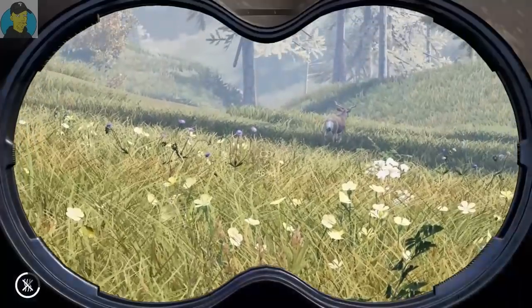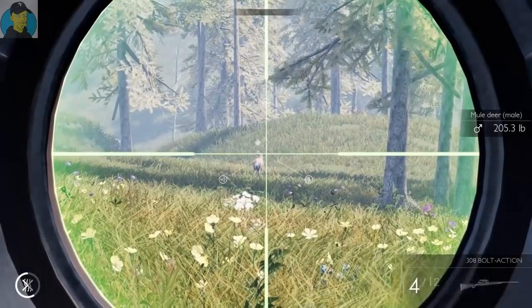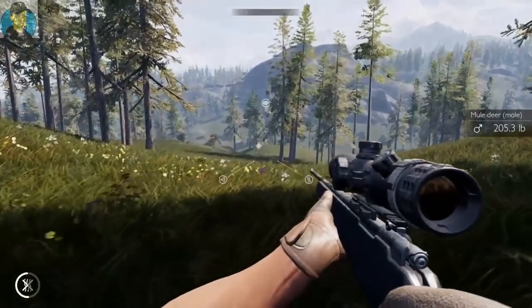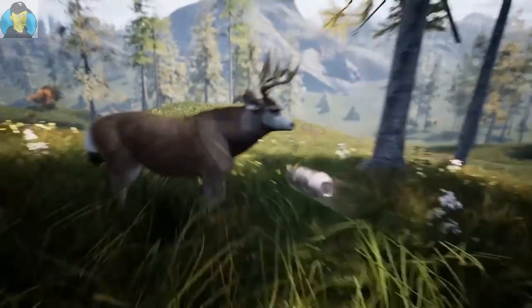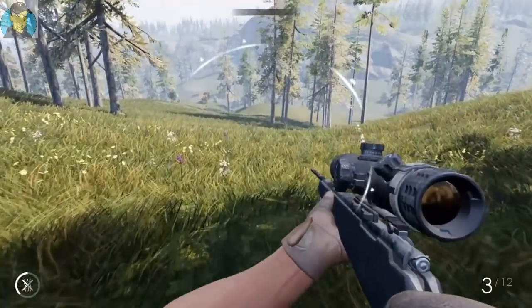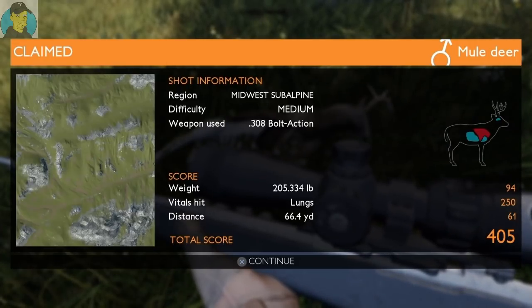There it is right in front of us — 205 pounder. See if we can get a shot at him. He is walking away from us. He's turned — let's take it. We definitely hit him. He didn't drop — there he goes. Let's go ahead and grab this guy. There's another muley — 205 pounds, through the lungs, at 66 yards. Not the biggest muley of the day, but we'll take him.